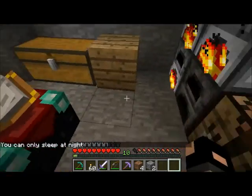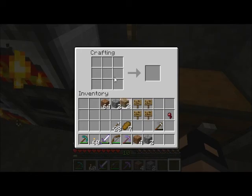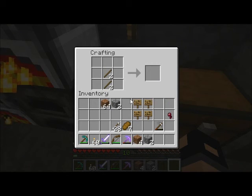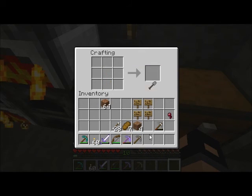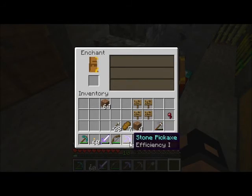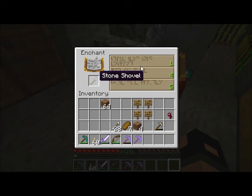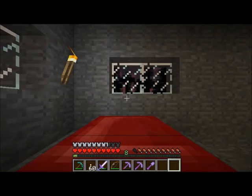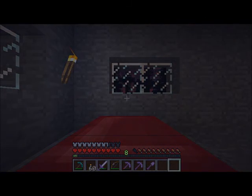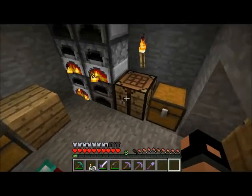Quick, make a shovel - make two shovels. They're always nice to have on hand. Let's make another work-a-day pickaxe and a shovel. Put a level one enchantment on them now. There we go. Let's have a look-see - not even through the coast.